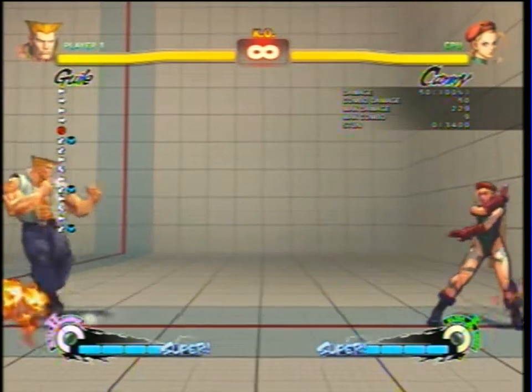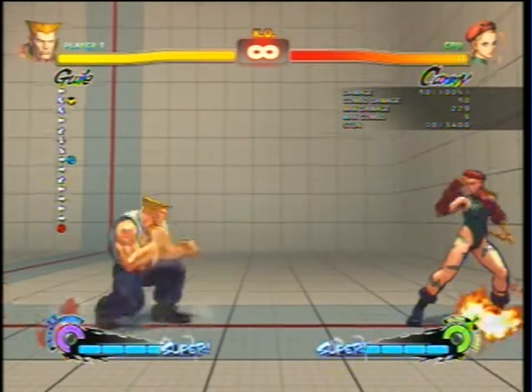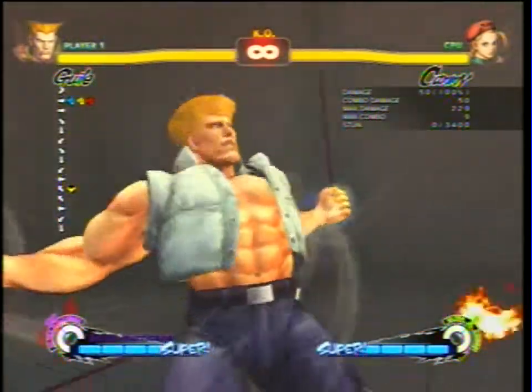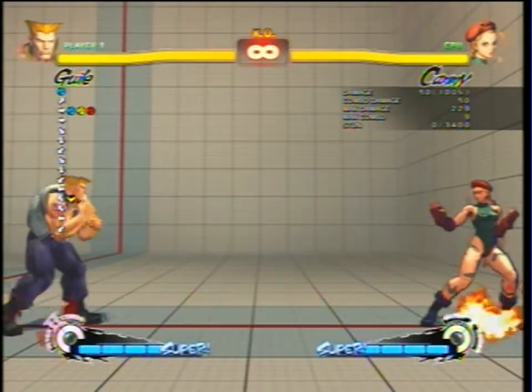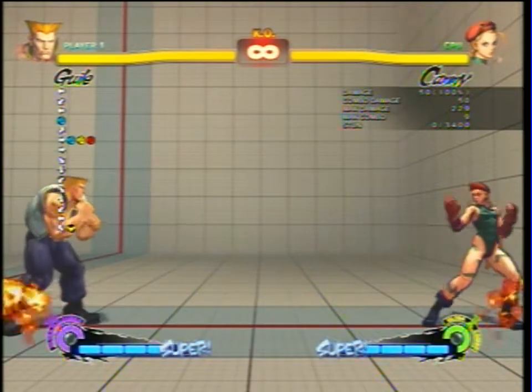So now into the Guile tutorial. Guile is a really good character — he's known as a turtle character. He keeps people away and is really good with his different speed sonic booms. I prefer sonic hurricane for an ultra because it does good chip and has good pressure. The other ultra is a little bit more difficult and hard to land against good players.